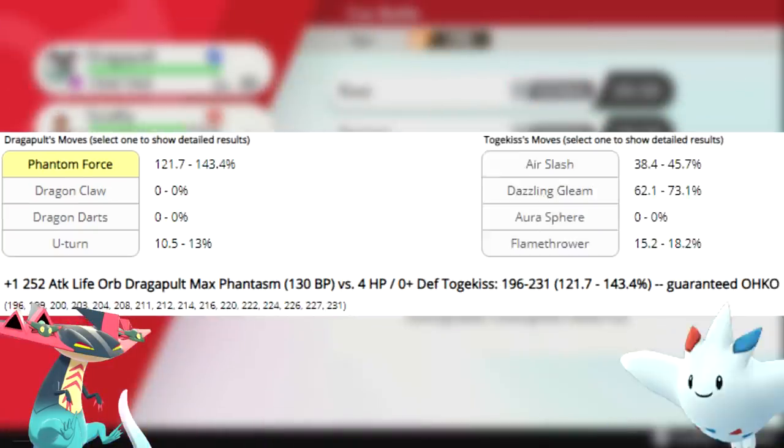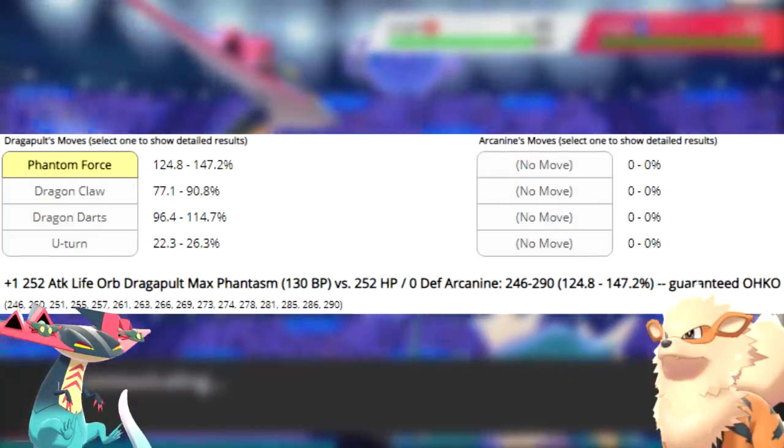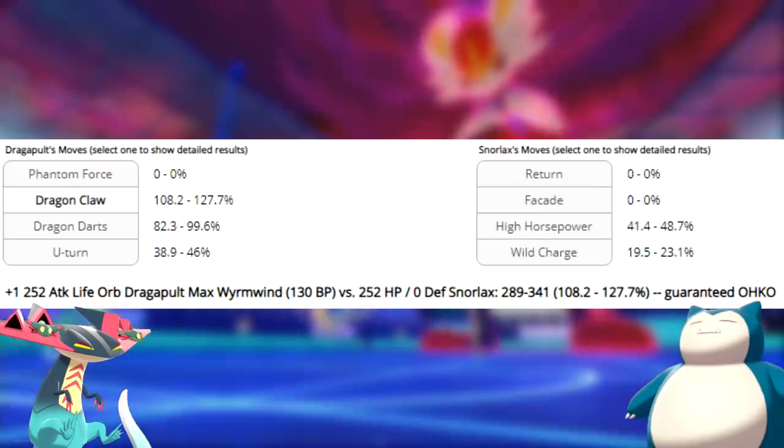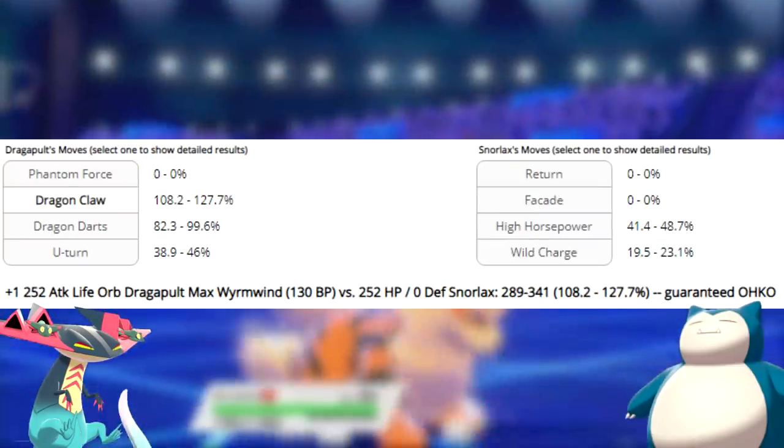The list only gets bigger when you Dynamax. Max Phantasm will drop 4 HP Togekiss, Max HP Arcanine, and Max HP Conkeldurr. And Max Wyrmwind can OHKO Max HP Snorlax. So yeah, Dragapult does big boy damage.